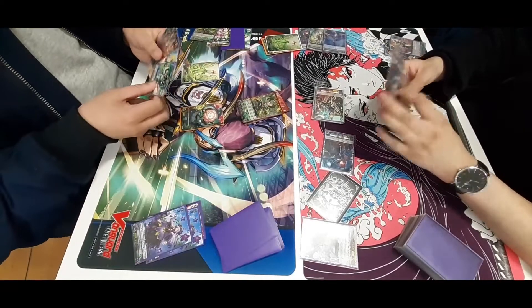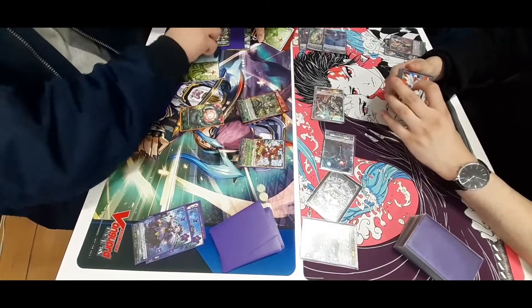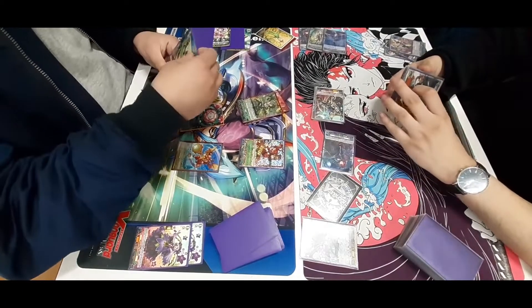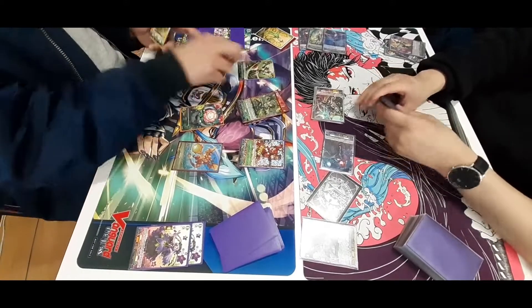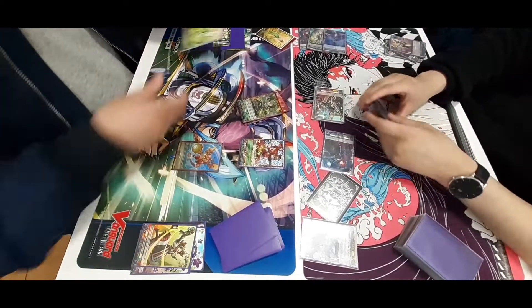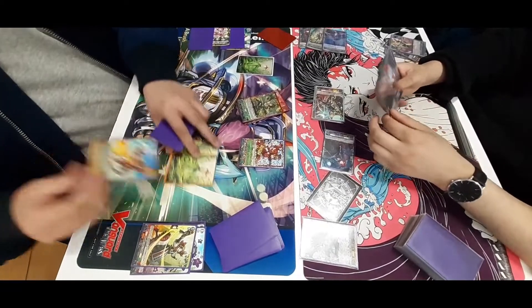They use T for Malice to gain some resources back. They call a Grade 2, which creates an MMOK token. They call down a rearguard and sack 3 rearguards for the MMOK, giving it a plus 15k.